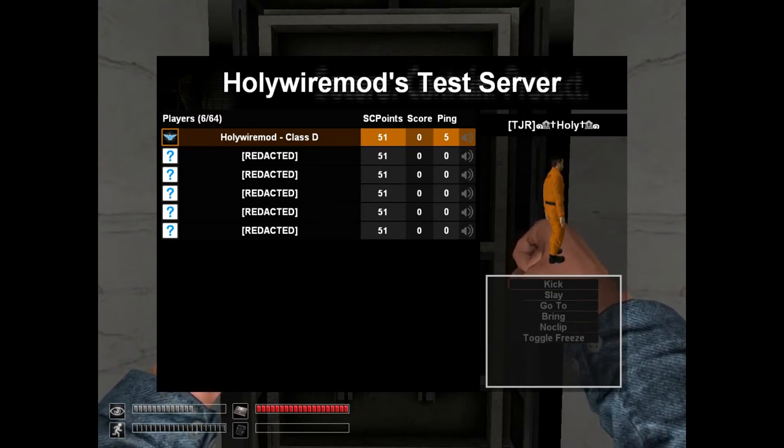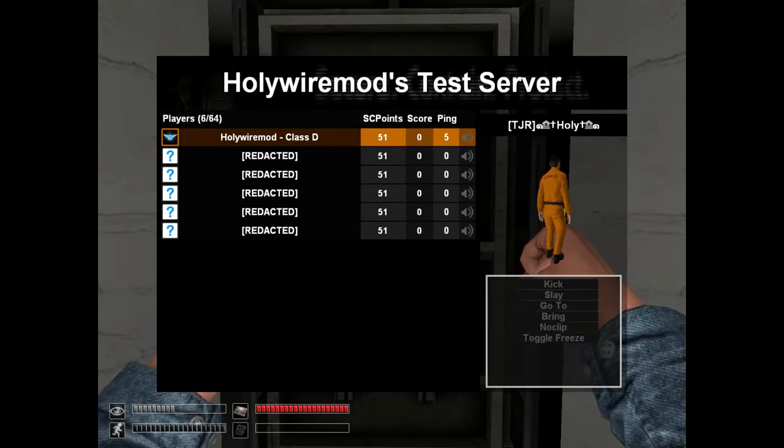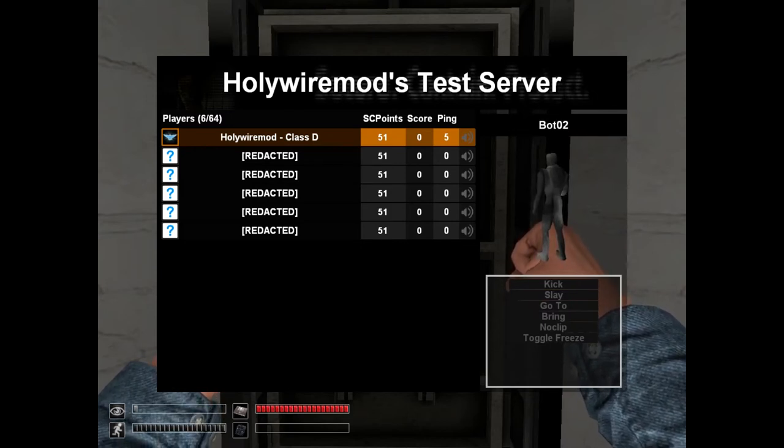If we click on the avatar of any of the player lines, it's going to open the browser with the community profile for them on their Steam. If we click the name, it's going to select them on the right-hand panel, and I'll get into that in just a second.